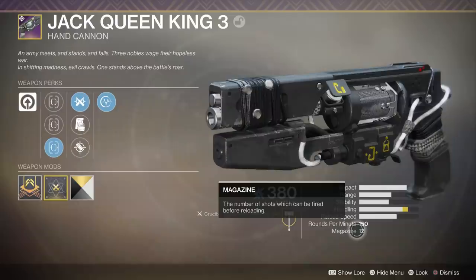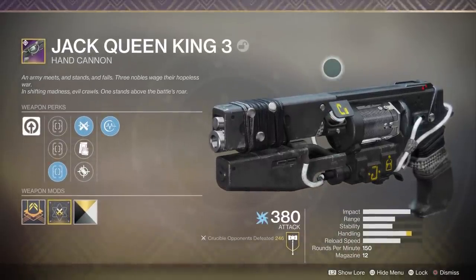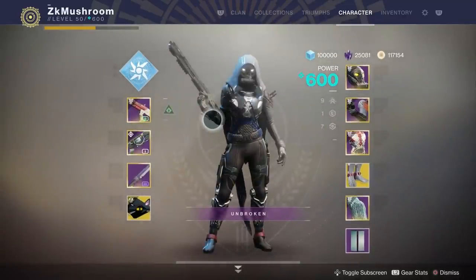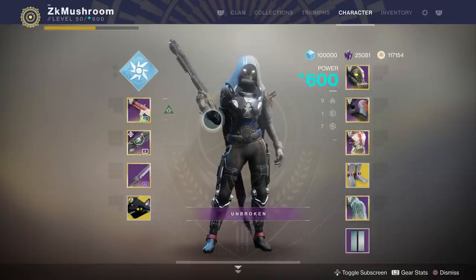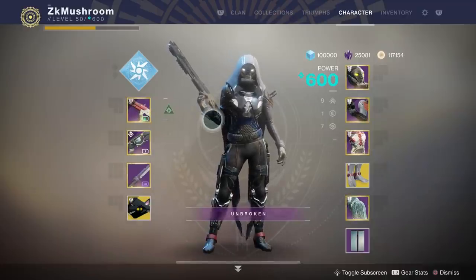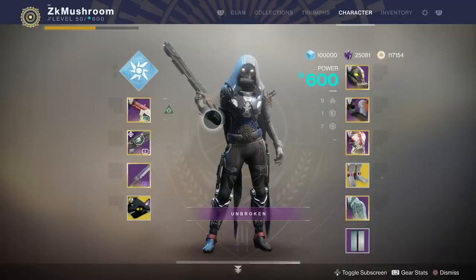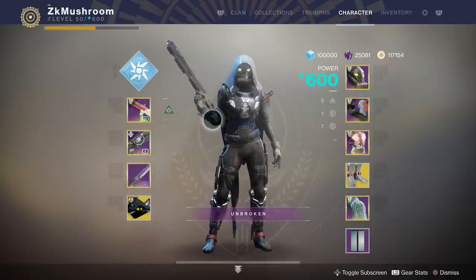This hand cannon is 150 RPM and it's pretty good. If you want to use a secondary hand cannon, I think it's going to be the best 150 hand cannon — really fun to use. I'll be using Dustrock because it's the only primary shotty I have. We're going to use our shader to change it up a little bit. We did a game on War Maven, didn't die a single time — 44 K/D or something. Hope you guys enjoy, drop a like, see you in the next one.